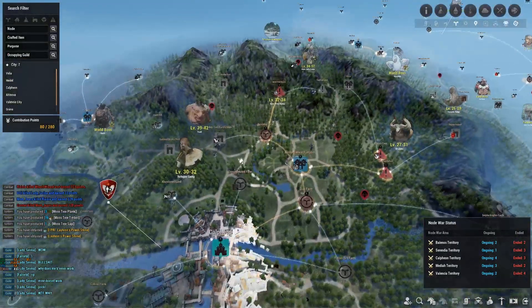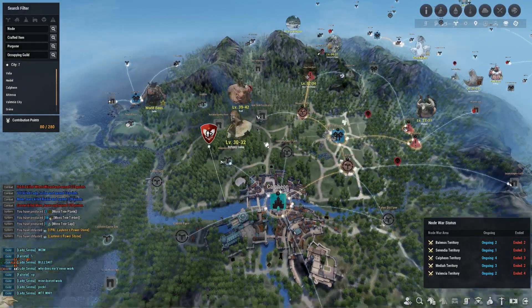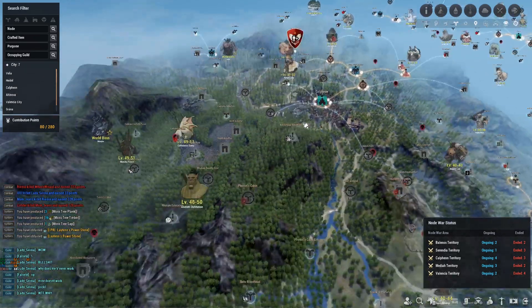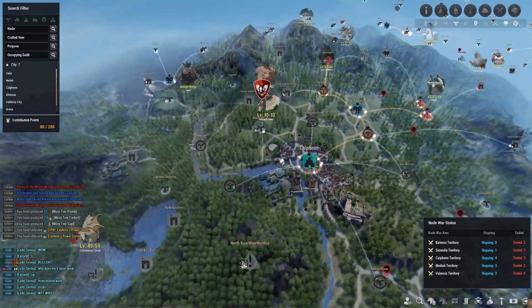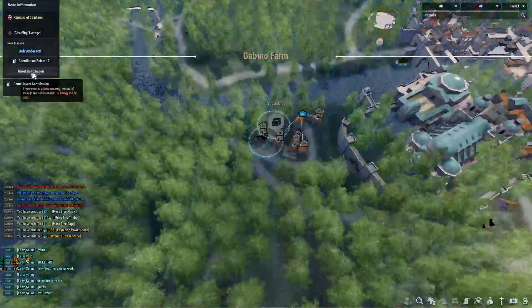I want to make sure I get the most important nodes first and then move on from there. If I ever have CP left over I can invest in the extra alchemy nodes. Moving down, I need Gambino Farm, and then the Northern Kaya Pier and South Kaya Pier.